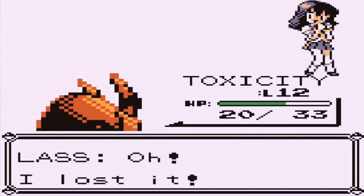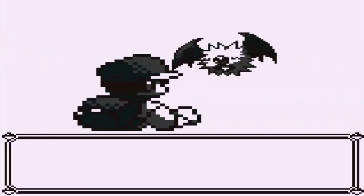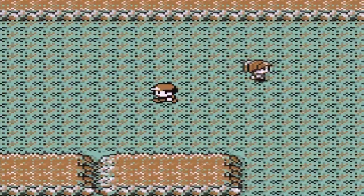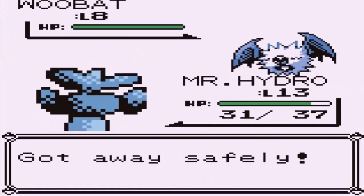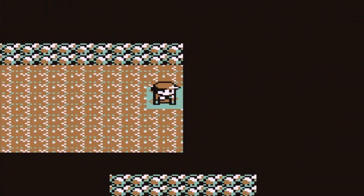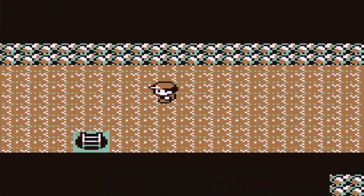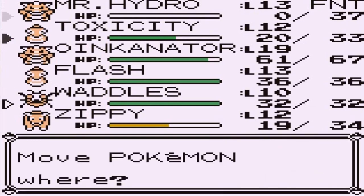I think I might be using the Speed Button just to speed up battles because you kind of know what's going on. We need Repels, we really do. We took on another Audino and it messed up Mr. Hydro, but Flash took over and got more experience points — that's pretty good. I think we're going to have to switch it up afterwards. Let's go ahead and switch up to Waddles.